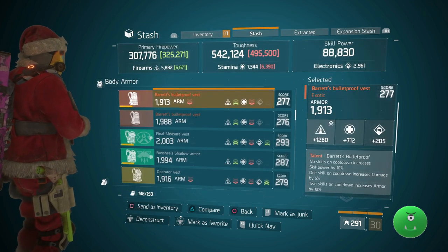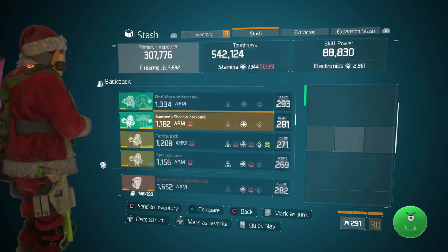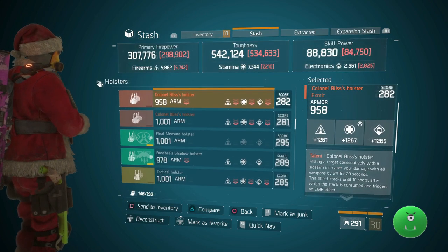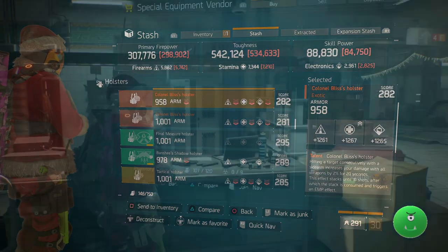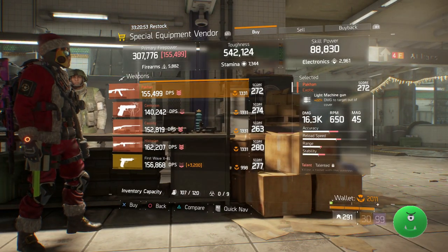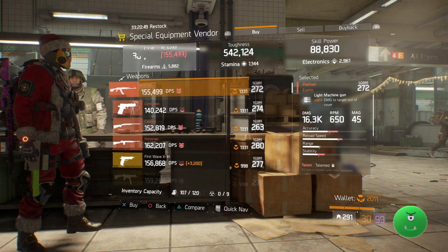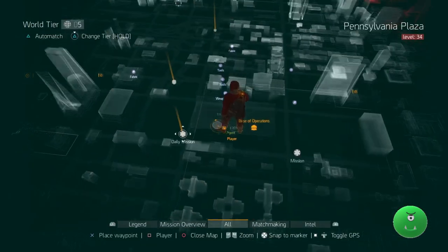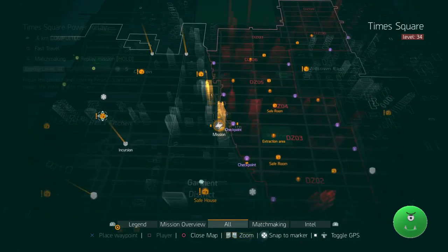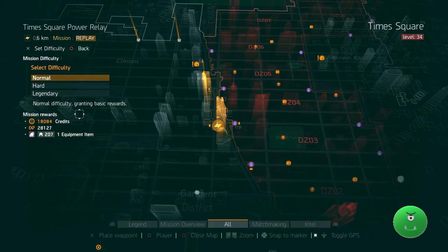So in order to get all those items, if you're just starting, some of the items you can get from the special equipment vendor — and only from the special equipment vendor — in the basement. Other than that, you're going to want to go to the Dark Zone, or other areas that have named bosses, and take them out. Go to the Legendary Missions. There are seven Legendary Missions, and the first clear of each new week has a guaranteed exotic cache drop, which will give you an exotic.